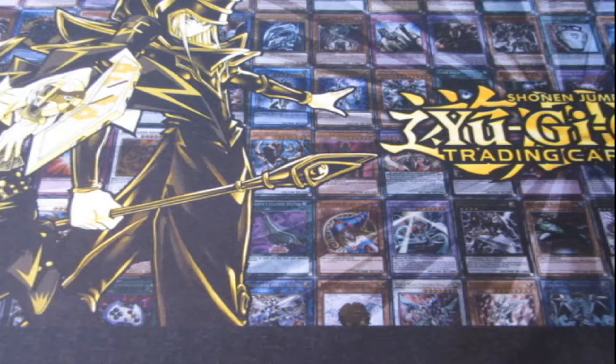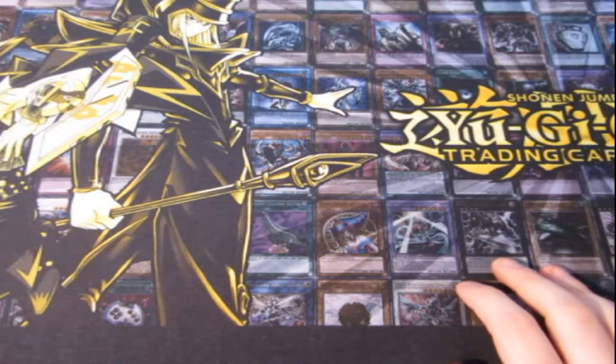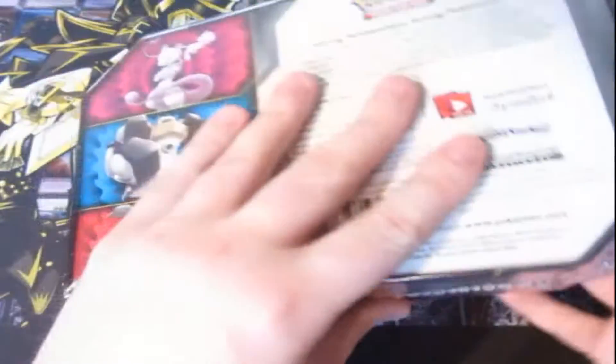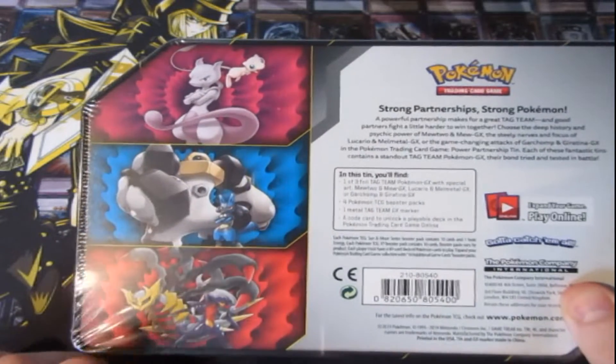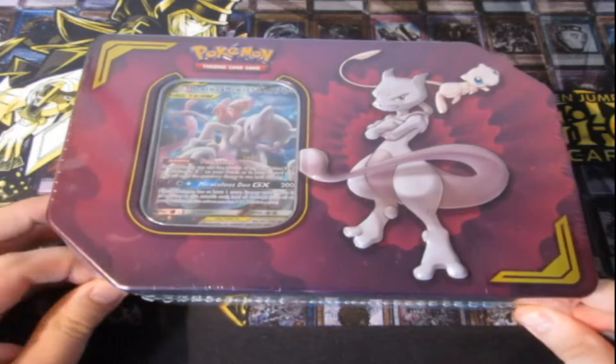What's up people, Dobswaters right here and welcome to the novel Pokemon Pack opening — it is the Battle of the Tins again. We are doing the Tag Team Tins again. This is the first one we're doing: Mewtwo. We get Mewtwo and Mew, Melmetal and Lucario, and then we get ourselves Garchomp and Giratina. Hopefully we get some awesome pulls.